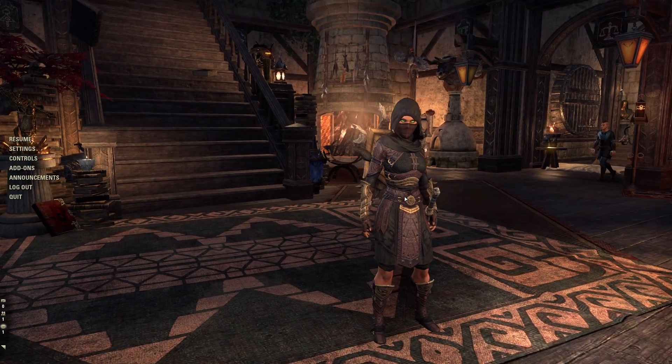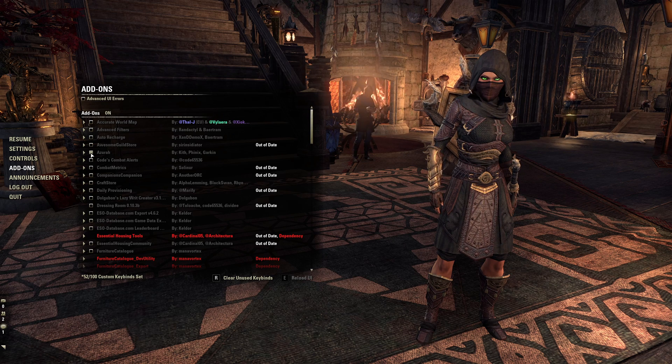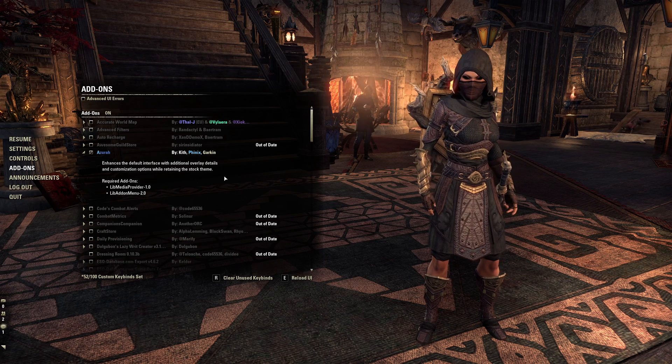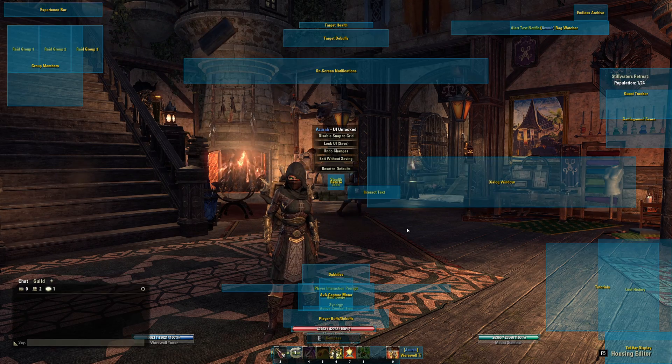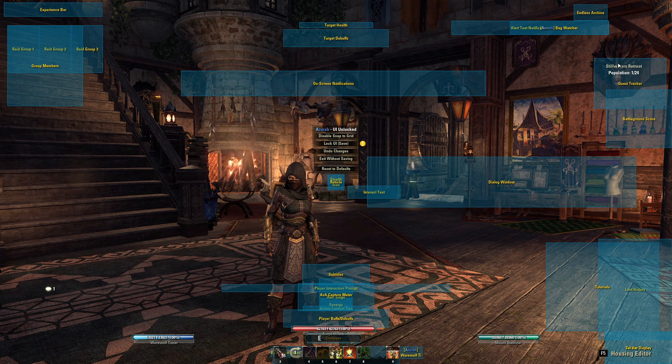Azura Interface Enhanced by Kith. I'm starting this list with Azura because I think it truly is my number one. Not only does this include additional options for your interface, but critically, it makes it possible to move and resize vanilla interface elements. Don't want your compass at the top of the screen? Don't want a compass at all? Don't like the placement of the quest journal? You can use slash Azura unlock in-game to open up the interface editor and move things around.